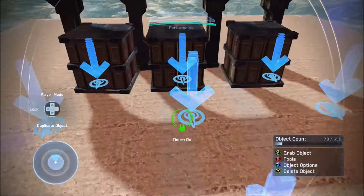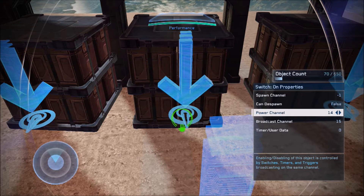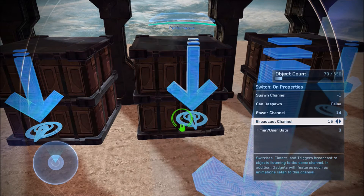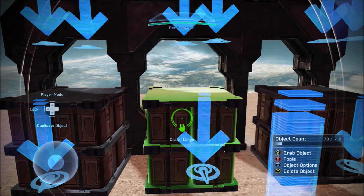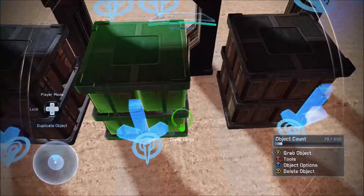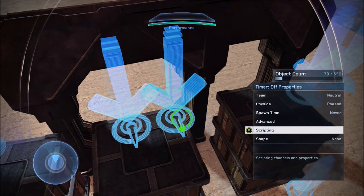For choice two: you need a Timer On with power channel 11 and broadcast channel 14. The Switch On needs power channel 14 and broadcast channel 15. Timer Ons all the way across. The box is the same as the other box — advanced, place at start false, candy spawn true — and spawn channel 15. The Timer Offs here correspond to the Switch Ons for the other two choices.